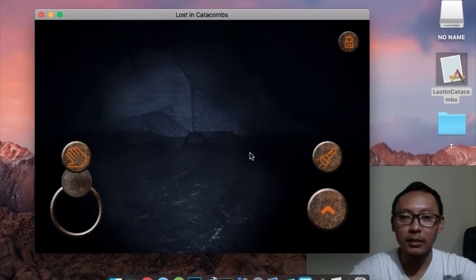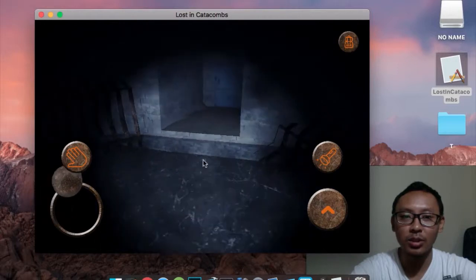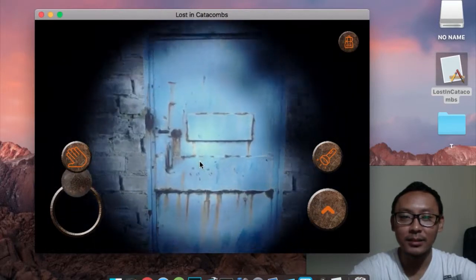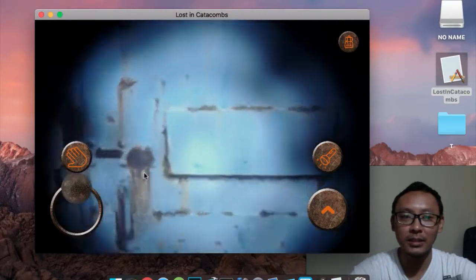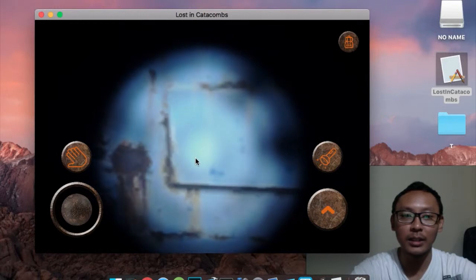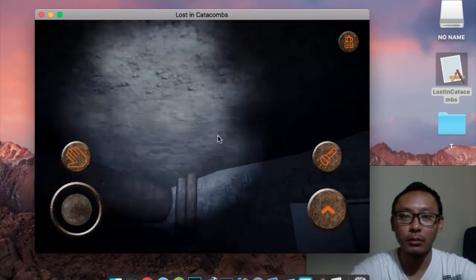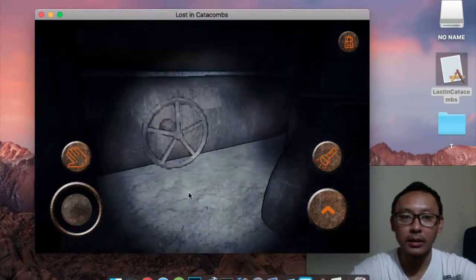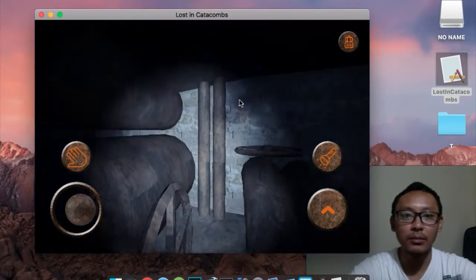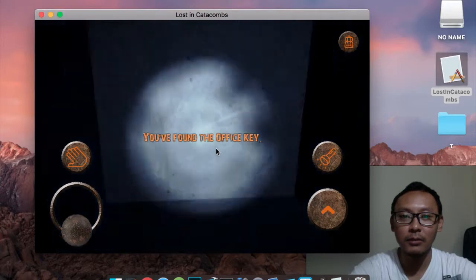There are no enemies in this game — no monsters, nothing you need to shoot. The goal is only to find objects, so you don't have to worry about killing enemies. Here is a door — let's open it. I'm inside a tiny room and there is a key. We've found the office key!